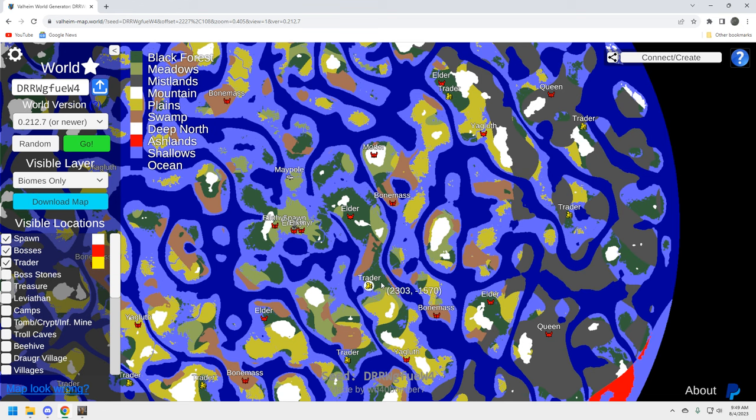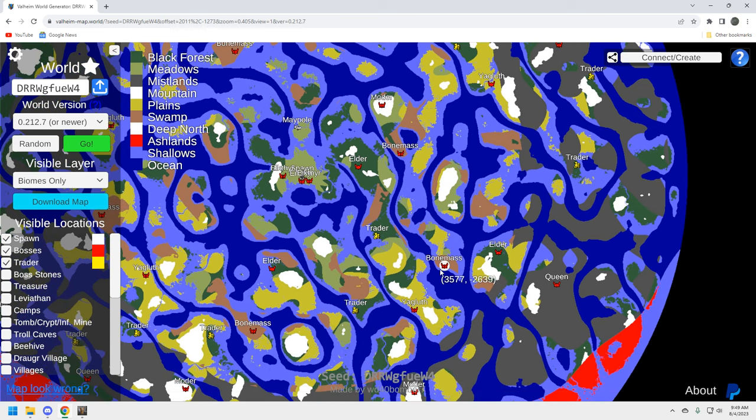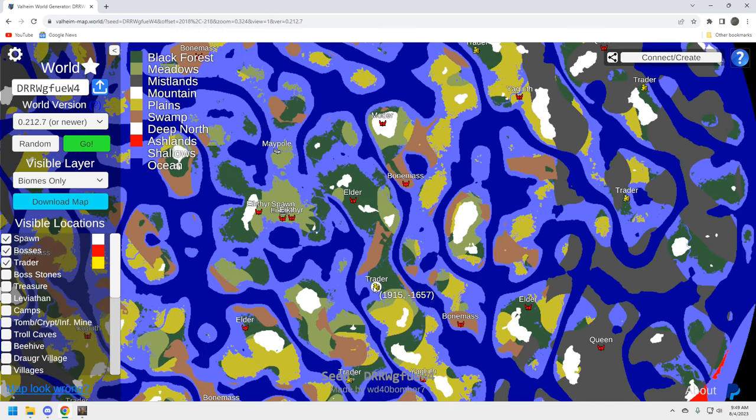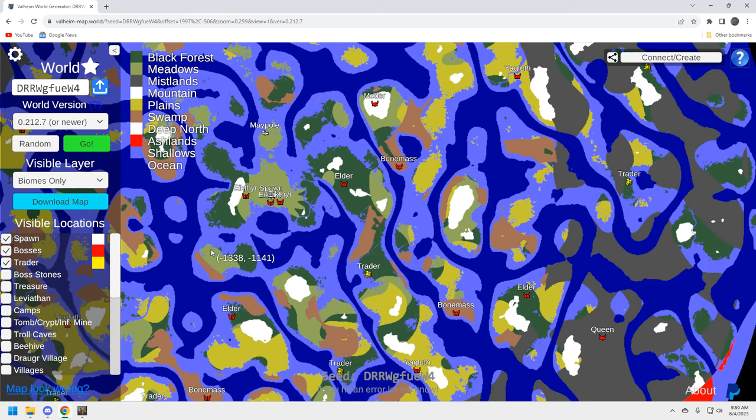Going northeast, you can also go south — there are a couple of bosses down there and a trader that would open that up. You've got an Elder, Bone Mass, another Elder, and Yagloth to the south, but the problem is Moder for that southern play. For me the play is northeast. Getting through a swamp early game can be a pain since Draugr archers can ruin your day, but there's a way around through the meadows.